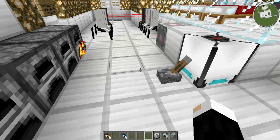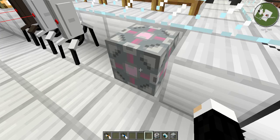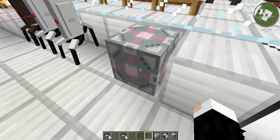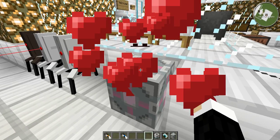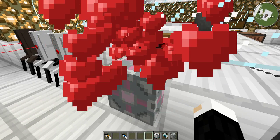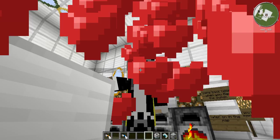The last bit we have to show you is the companion cube, which for those of you who really know Portal well is one of the most amazing things you have. And yes, as you can see when you right-click it, you get the heart particle effect, which is pretty neat.